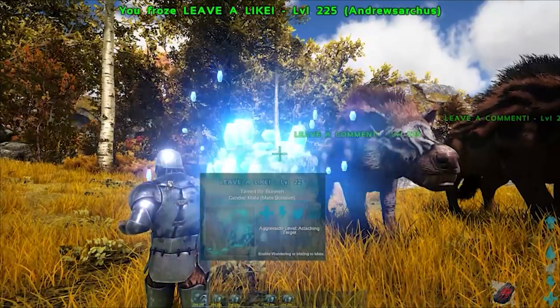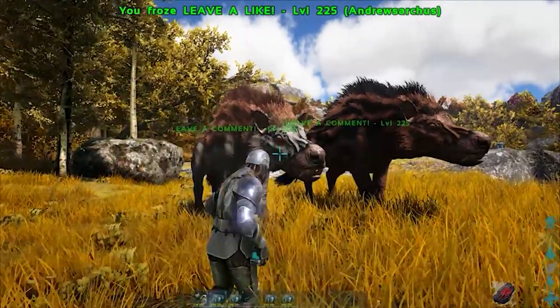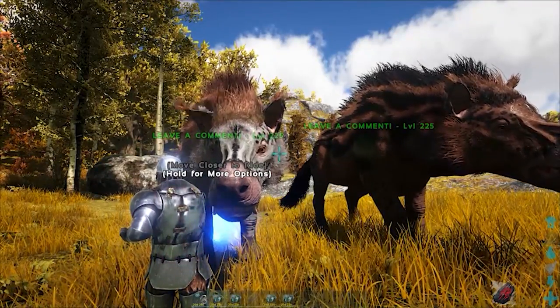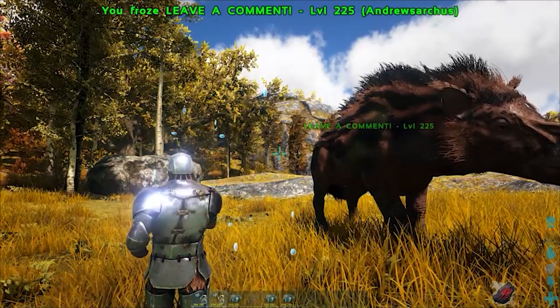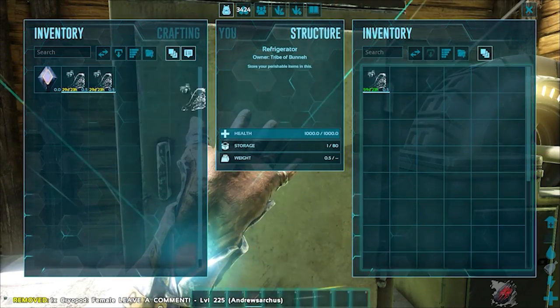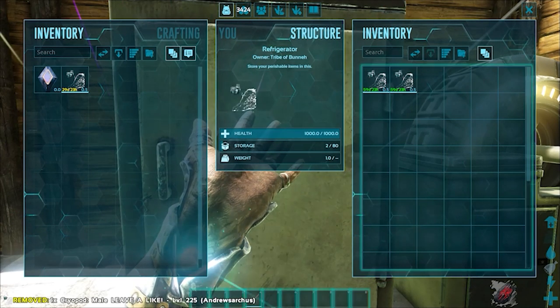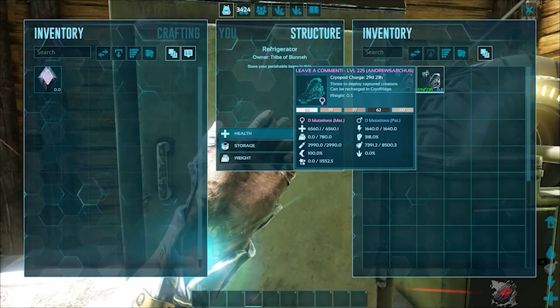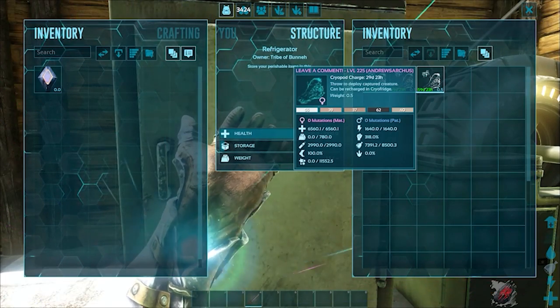Did you also know that stored creatures will not count towards your tribe's total tame limit? Technically speaking, the cryopodded creature is no longer a part of your tribe and therefore isn't included within the cap limit. Did you also know that placing cryopods inside of a refrigerator will essentially halve its rate of decay from 30 days to 60 days? This can be a really solid storage alternative if you haven't yet acquired the level to craft a cryofridge, or simply don't have the resources to do so.